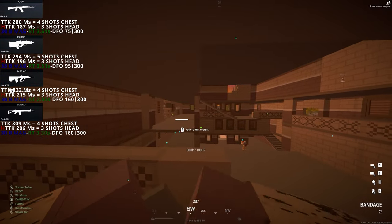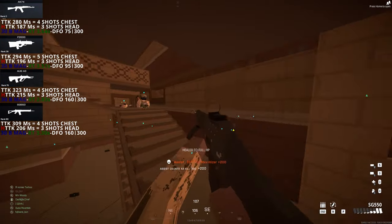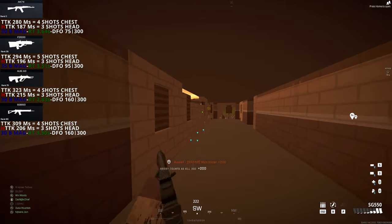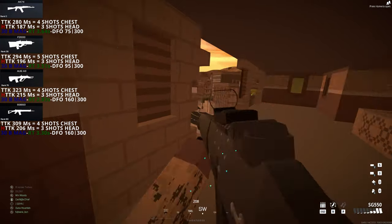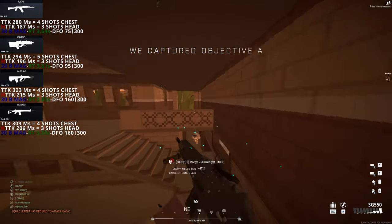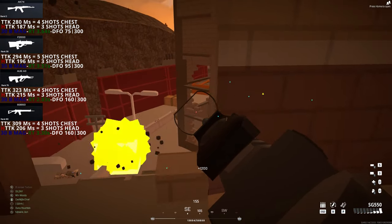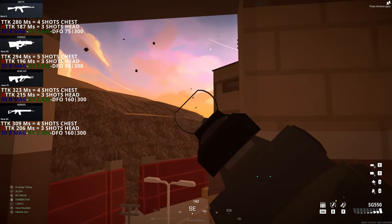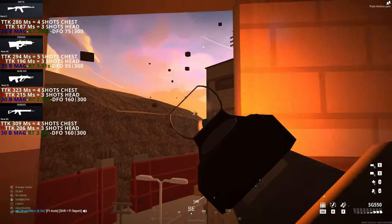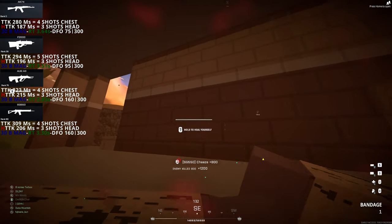Next we have the SG-550 with a TTK of 309ms and it needs 4 shots in the chest to eliminate the target, and with a headshot TTK of 206ms it needs 3 shots in the head to eliminate a target. This weapon brings a 25 bullet mag with a reload time of 3.53 seconds and a damage fall off that starts at 160 meters up to 300 meters.